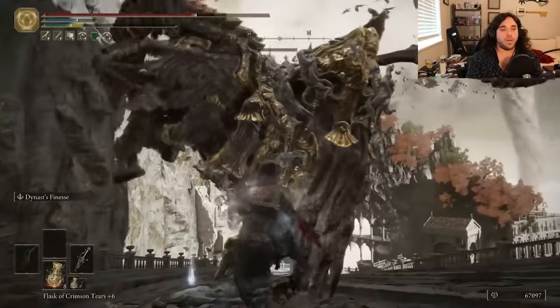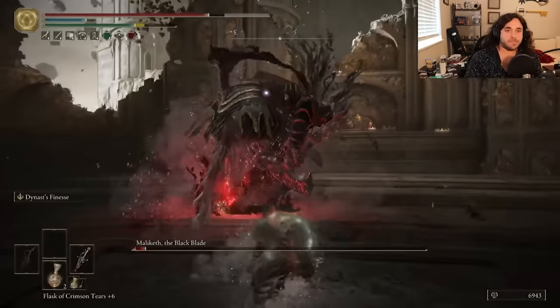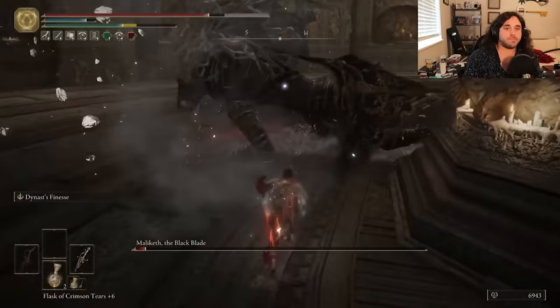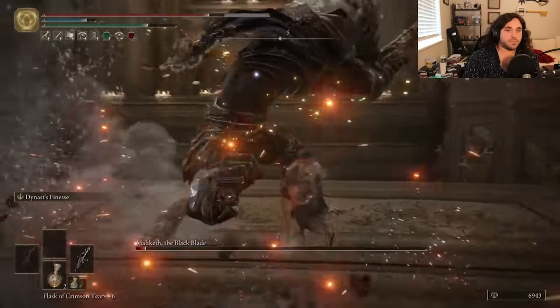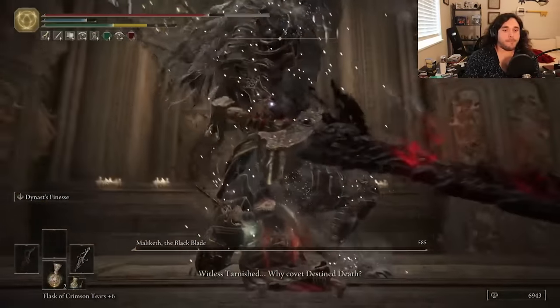We get another stance break before we get another bleed? Weird. Enough jabber-jawing about that, let's fight Malika. We unfortunately can't keep the stance pressure up enough to get a break, but we can safely hit and dodge. Because weapon. God, I love weapons. Easy win.